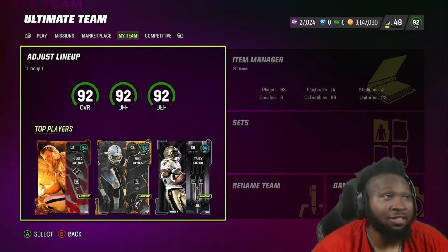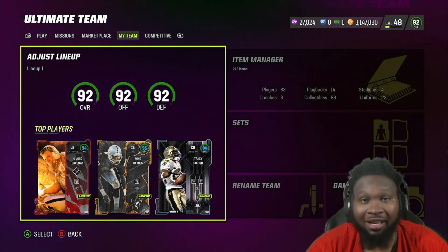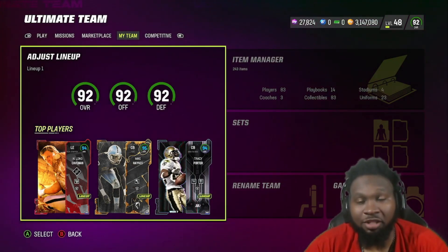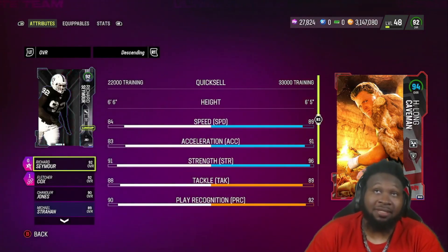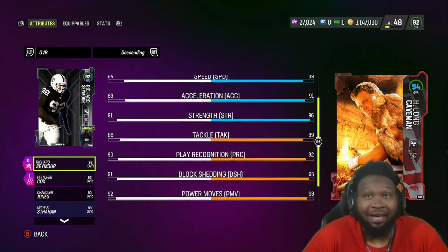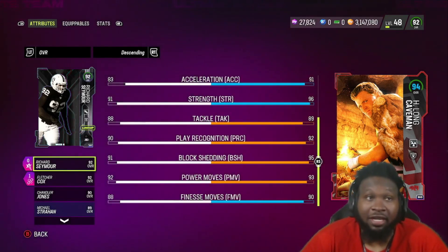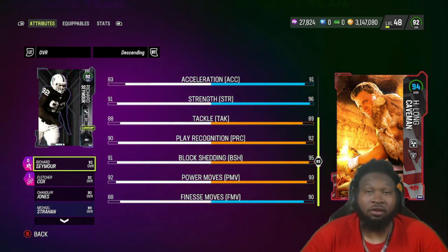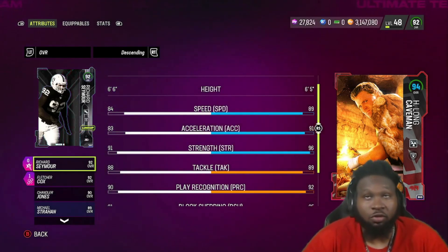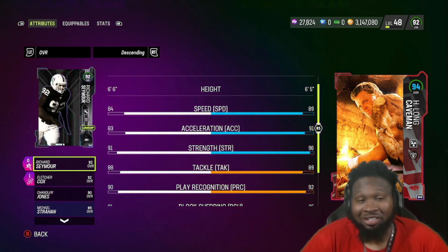We're going to jump into his stats and go over some changes we've made on No Fly Zone. Stat-wise, Howie Long comes in at six-foot-five, 89 speed, 91 acceleration, 96 strength, 89 tackle, 92 play recognition, 95 block shed, 93 power move, and a 90 finesse move. This card is very amazing — gets a lot of good thresholds. I kind of wish the speed was 90 but it is what it is.